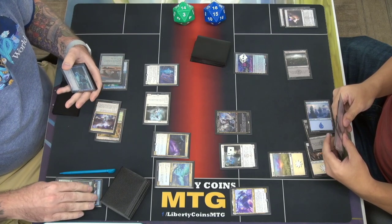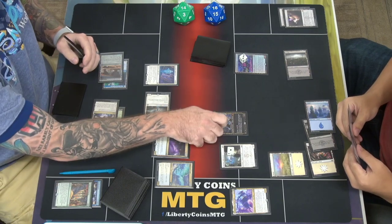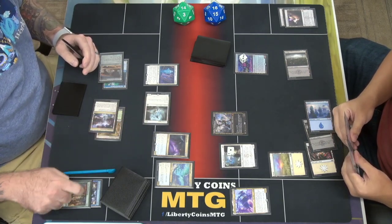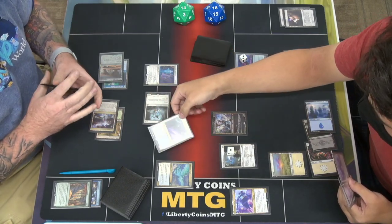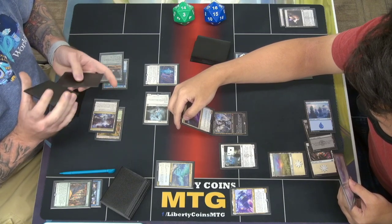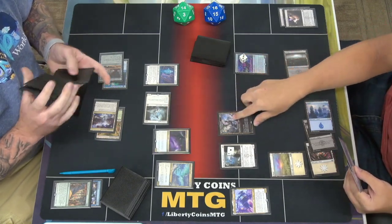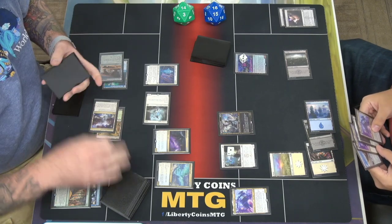Do you have one mana? It has ward one. So with this on the stack — I'm casting Collected Company. Spell Queller is going to counter this — oh I see. But it's not on the battlefield yet, so it does not have ward. It exiles the spell. It can't exile the creature — my bad. Yeah, I realize that now.